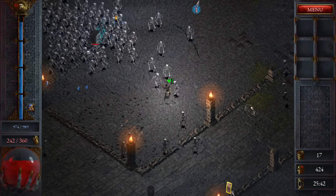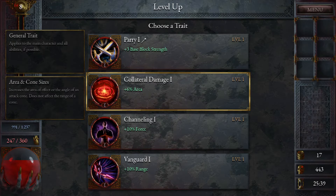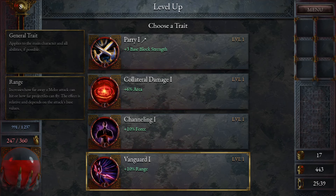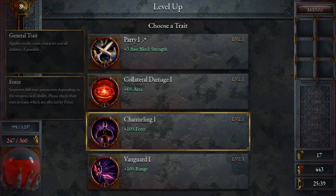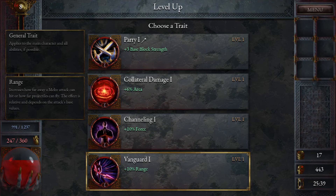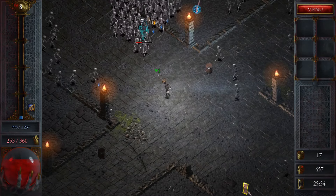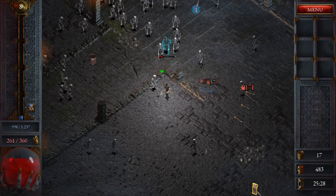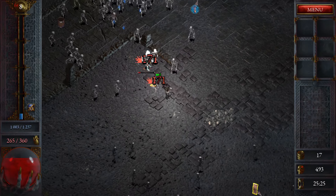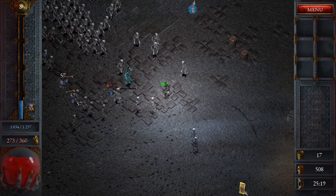If this game has a really addictive loop and gear system, graphics don't really matter that much at the end of the day. Block strength, force, range, area — can we re-roll these somehow? Probably don't have a re-roll yet. We've got to move pretty far down on the map to get this scroll thing. We're doing a lot of crits with these arrows, and we're just slowly regenerating as well.